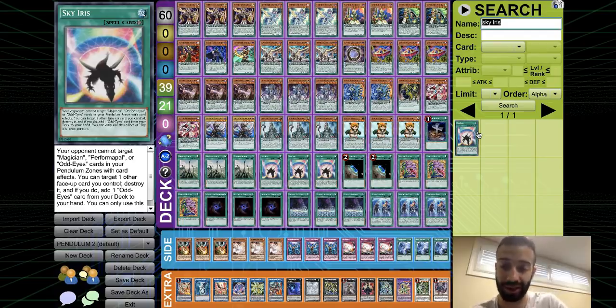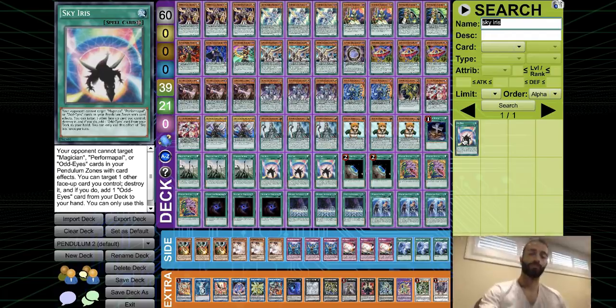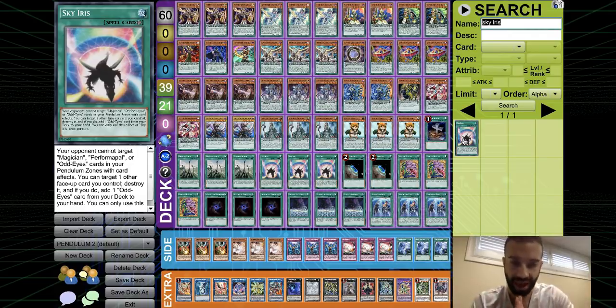Before Electrum was a thing people played Odd-Eyes Magician and it was huge. Now Odd-Eyes is a gigantic part of this deck. Sky Iris is incredible — it gives you a negate, a low scale, a high scale, a level seven, and it protects your scales. It's absolutely incredible and gives you whatever you need in a given situation. It's incredibly versatile, and you get to play five copies of Iris. Iris is the new MVP: it gives you literally whatever you need.